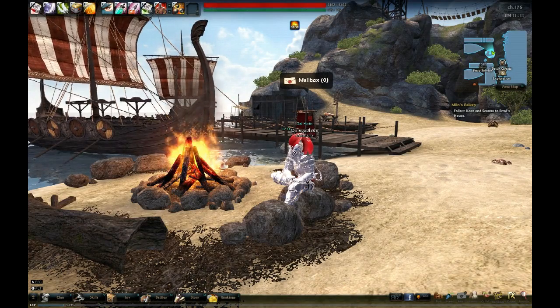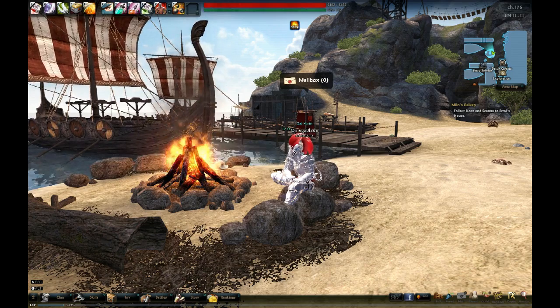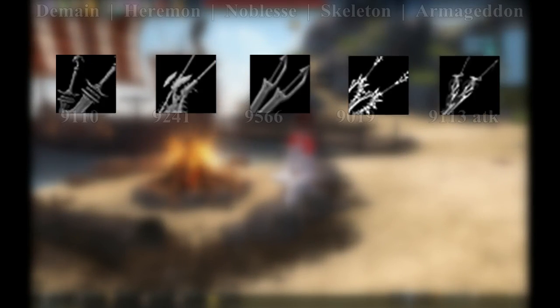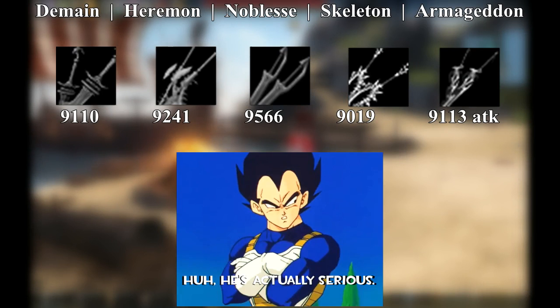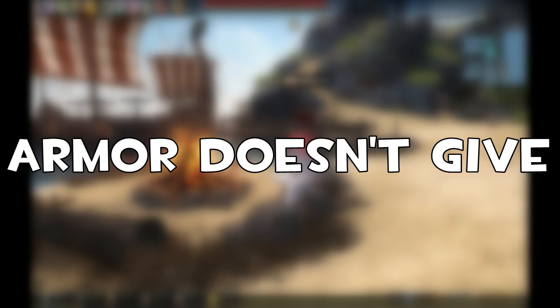For level 80 endgame gear, the decisions you make here will last forever — or at least until the next content update. All Twin Swords have over 9,000 attack, and light armor has almost the same defense as heavy and plate armor. You can't really discriminate based on those stats anymore. Instead, you have to cherry-pick your gear to get the most crit, balance, and speed you possibly can, since attack and defense are somewhat of a given. And yes — armor can give crit, balance, and speed, if you enchant it.